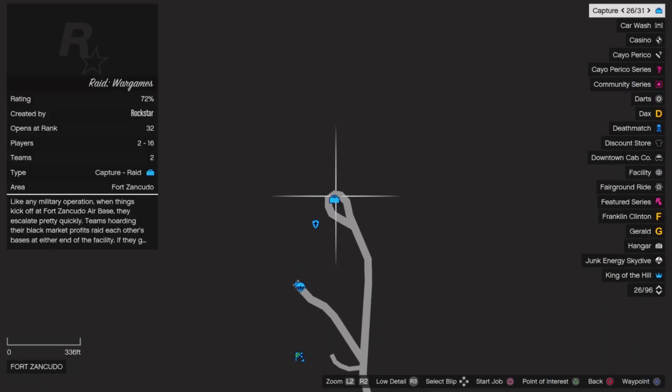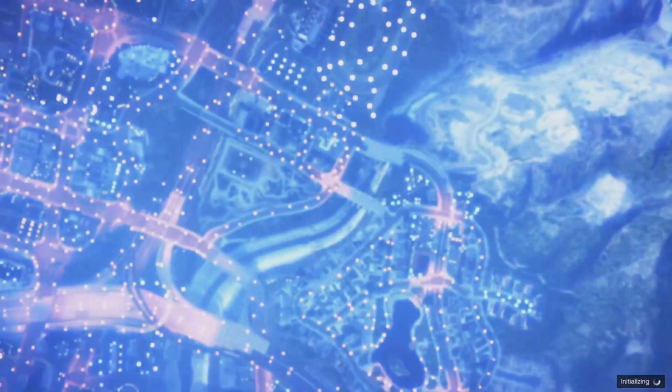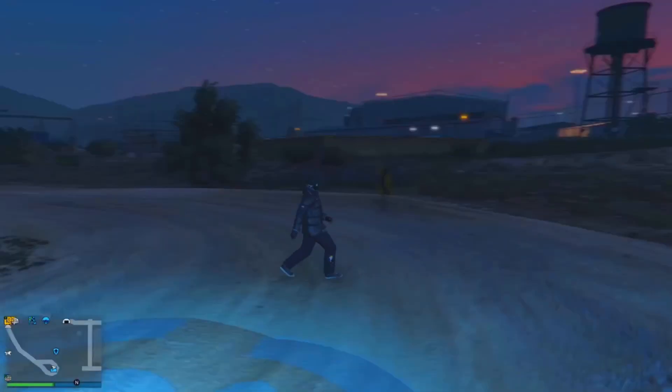From here, start the job, and as soon as you start the job, disconnect your controller for 40 seconds. Once you wait 40 seconds, simply turn your controller back on. Once you turn your controller back on, you can see that you have teleported to the location. This is method one.